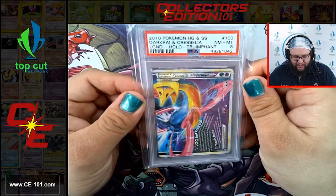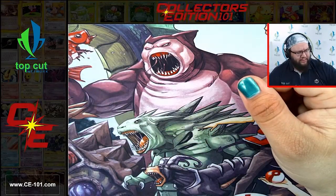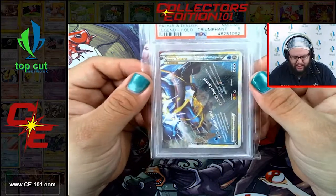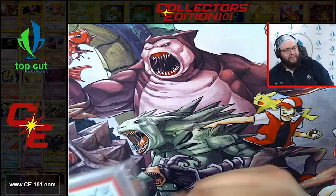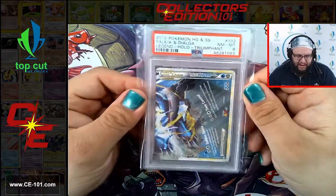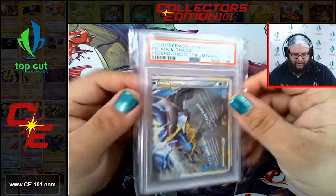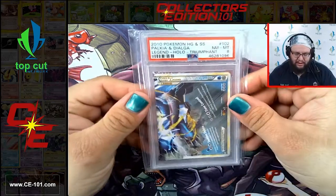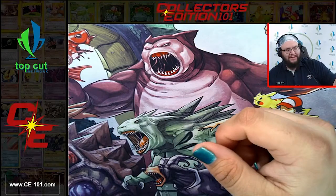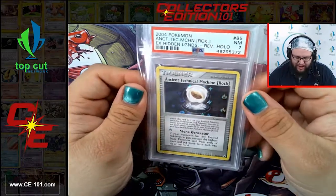We have the Darkrai Cresselia bottom half from Triumphant coming in at an 8. Legend pieces were another really, really cool thing. I got into Pokemon again just at the tail end of Triumphant, so I didn't really get to play with the Legend pieces a whole lot. Another Palkia Dialga Legend piece - bottom half - another 8. And another 8. I almost feel like it's a crime if someone ever buys these cards and they only buy one half. Ancient Technical Machine Rock at a 7 - one of my favorite type of foils with the various energy types in the background.